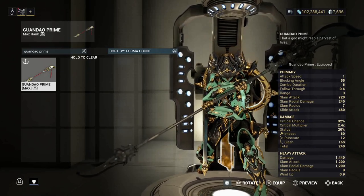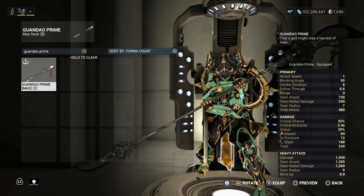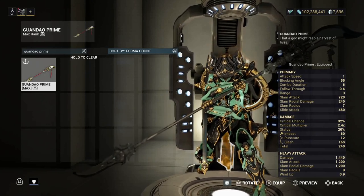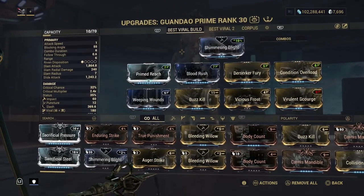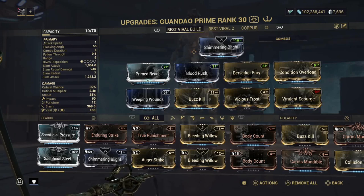Alright, so the Guandeo Prime — you can't go wrong with it. Definitely get this weapon. Moving on to the builds, I have two builds to show you guys. Don't worry about the Corpus one, I don't know why that's there. We're just going to pay attention to these two builds.